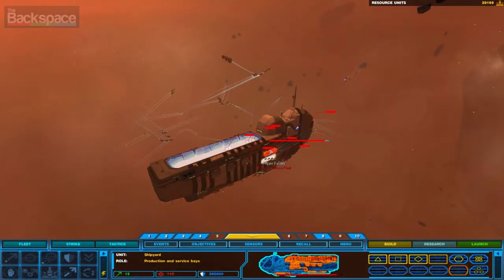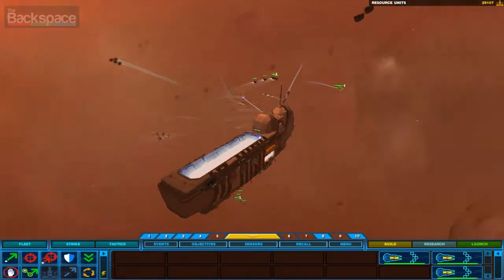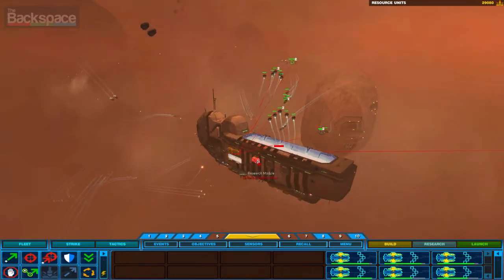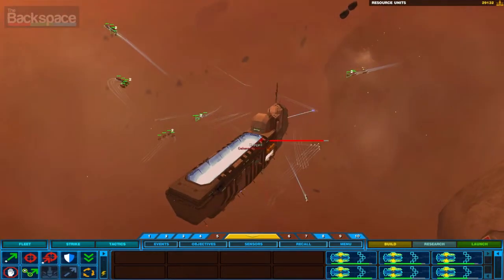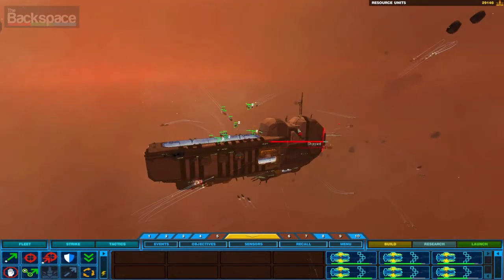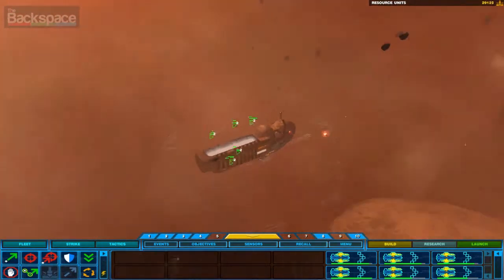So you can target the different platforms. I might get my fighters just to attack the frigate and my bombers to attack the fighters. You can get to that level of granularity in terms of targeting specific weapon systems — the engines, so that they can't go around.